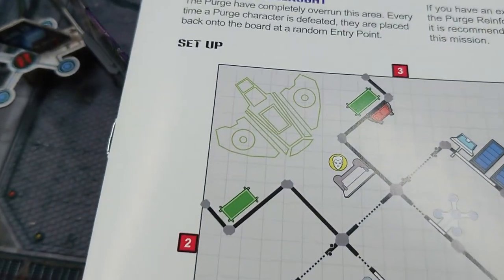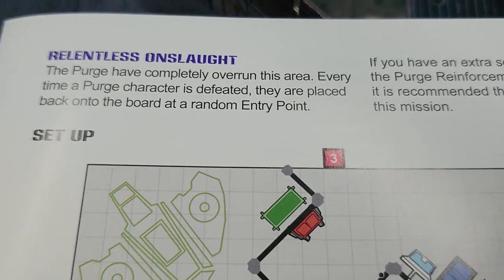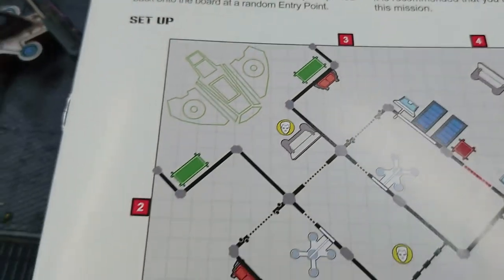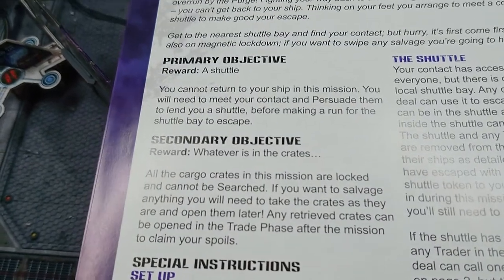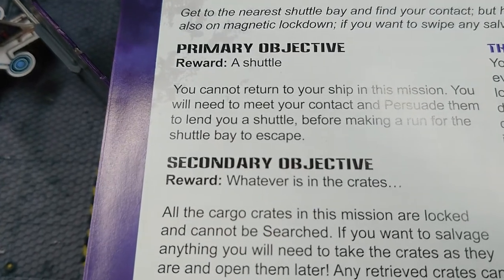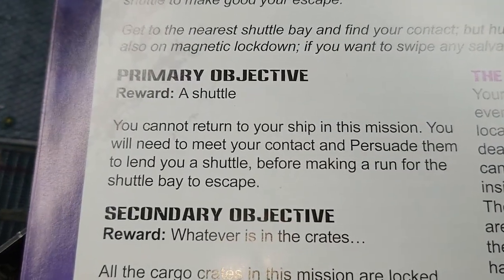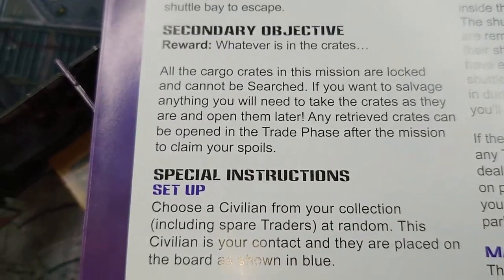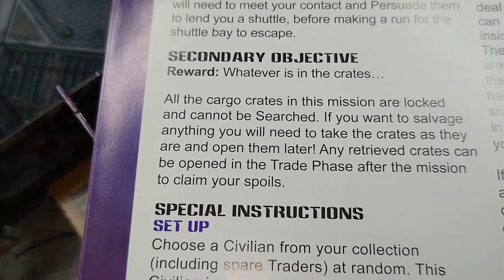One thing regarding the Purge: when they die, they come straight back on again at a random entry point, so that's going to be tough straight away. Hopefully we won't get the Assassin on for a while, otherwise he will be a pain from the start. Primary reward: we get the Shuttle. Secondary objective: whatever we can get in the crates.